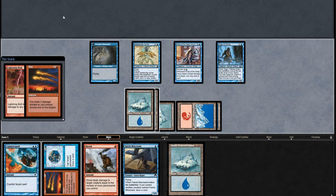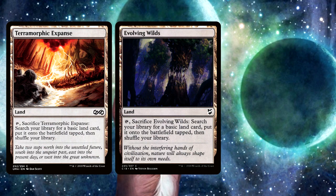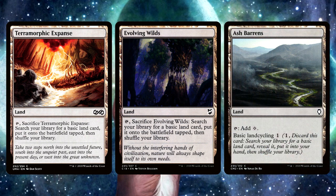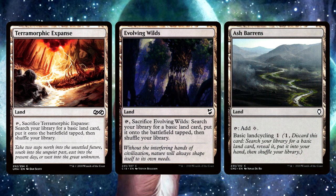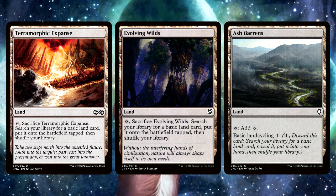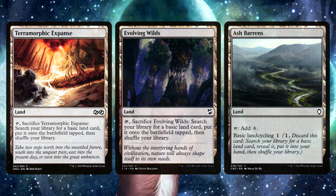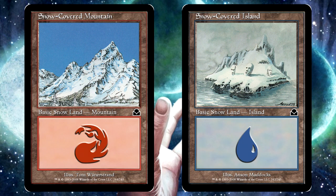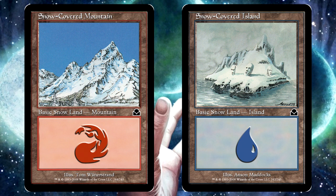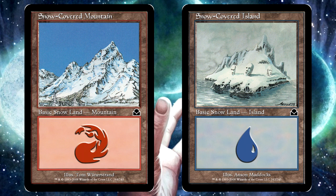Alright, let's have a look at this mana base. First, we have four Evolving Wilds, one Terramorphic Expanse, and two Ash Barrens — lots of fetchlands to reset the top of our Brainstorm deck while also finding our second blue or our first red mana on time. For basics, we have just two Snow-Covered Mountains and nine Snow-Covered Islands. We want way more untapped blue mana for our Delvers and cantrips, and we've got enough fetches to find those mountains when it's time.